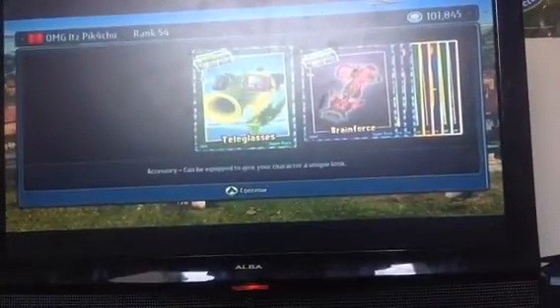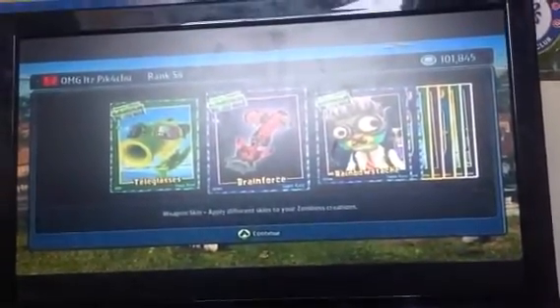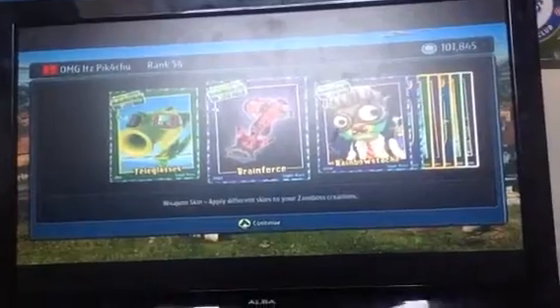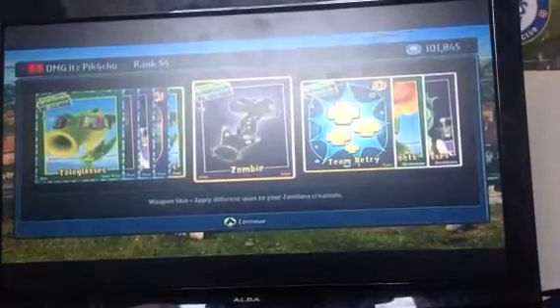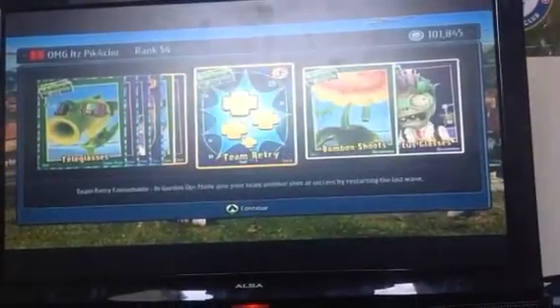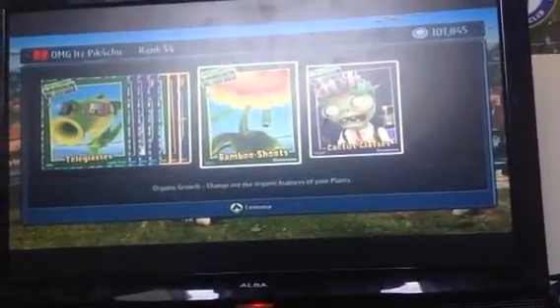So we've got the Teddy Glasses, some Brain Force — I don't know what that's for, it's for one of the soldiers. We've got the Rainbow Stash, that looks quite cool, I'll put it on the Dentist. We've got some Screen Door Zombies, Sunny Side Eyes, another zombie skin, some Team Retries, some Bamboo Shots, and some Cactus Glasses.